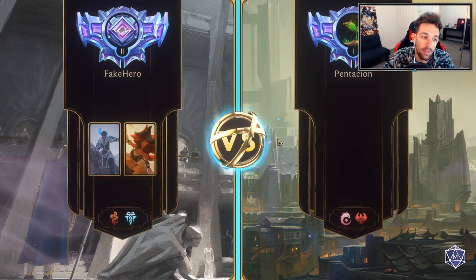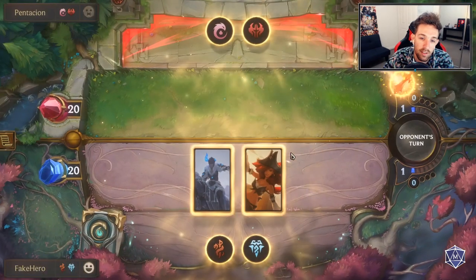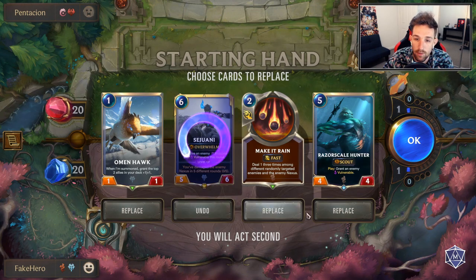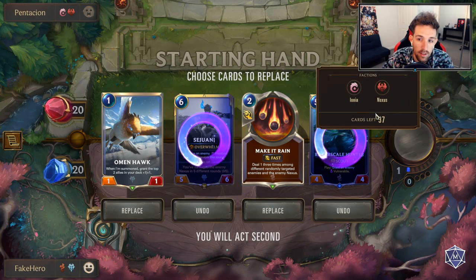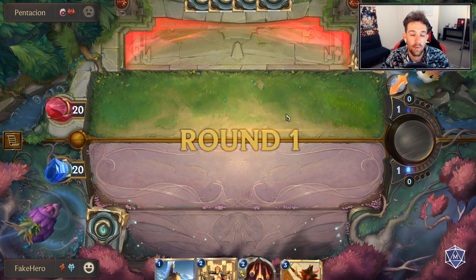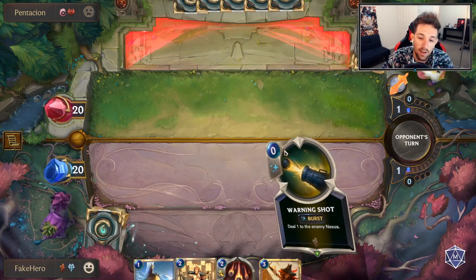I'm well aware of what this person is playing. This is going to be a tough matchup for us, but Make It Rain does make a bit of a difference here. This is like one of the lists I messed around with climbing ladder from Diamond 4 to Diamond 1, and that is the Noxus Ironia aggro.